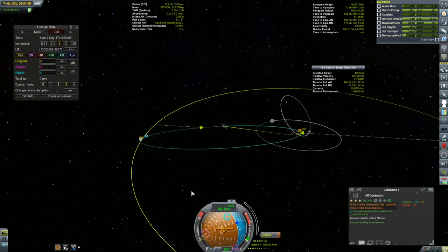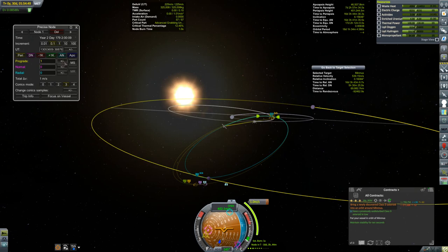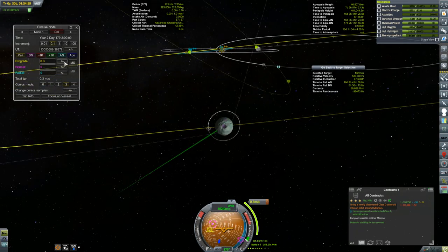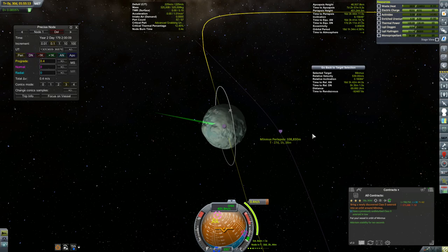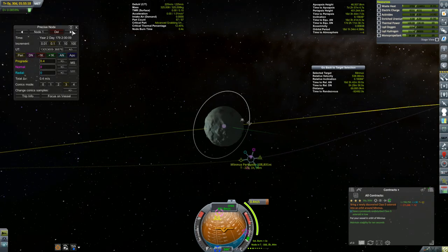We got an encounter — those close encounter indicators are pretty close right away. A little bit of retrograde and there's our intersection. This isn't going to take much to get ourselves an encounter with Minmus. According to Kerbal Engineer I still have 225 meters per second left in the vessel — that should get me my capture fairly easily. Turned out though this encounter is 27 days from now, so we're not going to be encountering it in this episode. That will have to be for a future episode. Until then, I thank you for watching and hope to see you again next time.